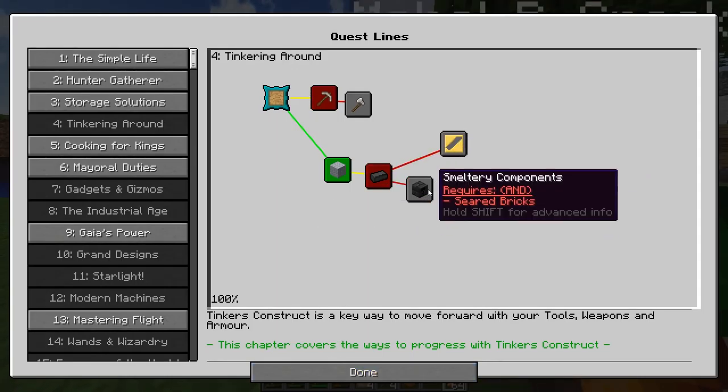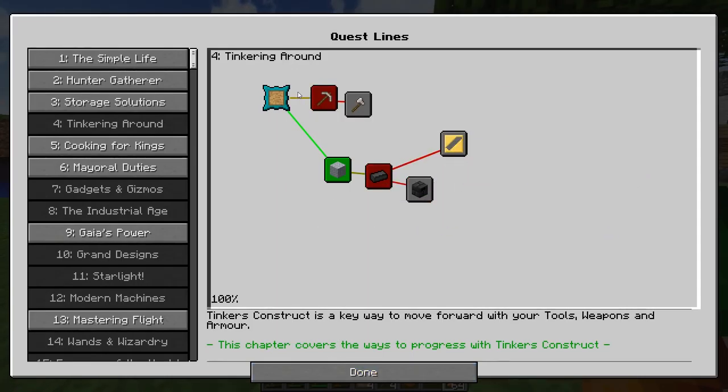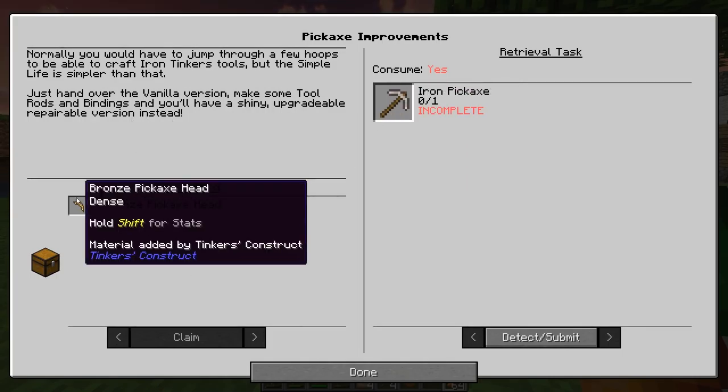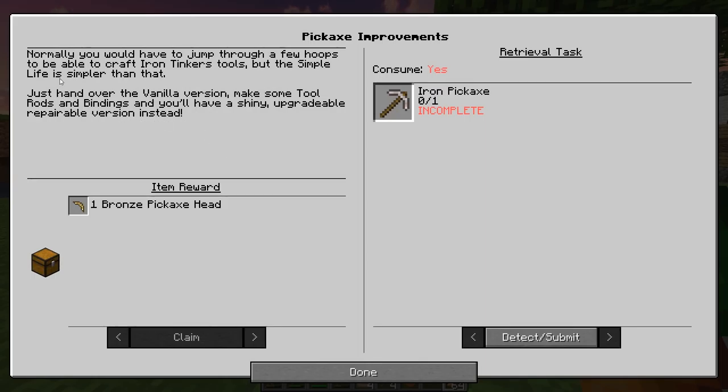I can't preview the next challenges. I think if I just make an iron pickaxe, I will be able to get an upgraded tool from that. Normally you would have to jump through a few hoops to craft iron Tinker's tools, but The Simple Life is simpler than that — just hand over the vanilla version, make some tool rods and bindings, and you'll have a shiny, upgradeable, repairable version instead.